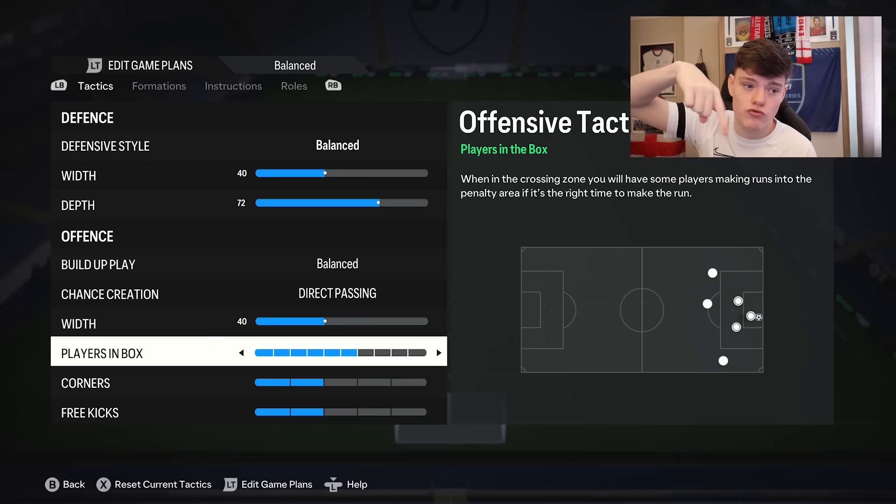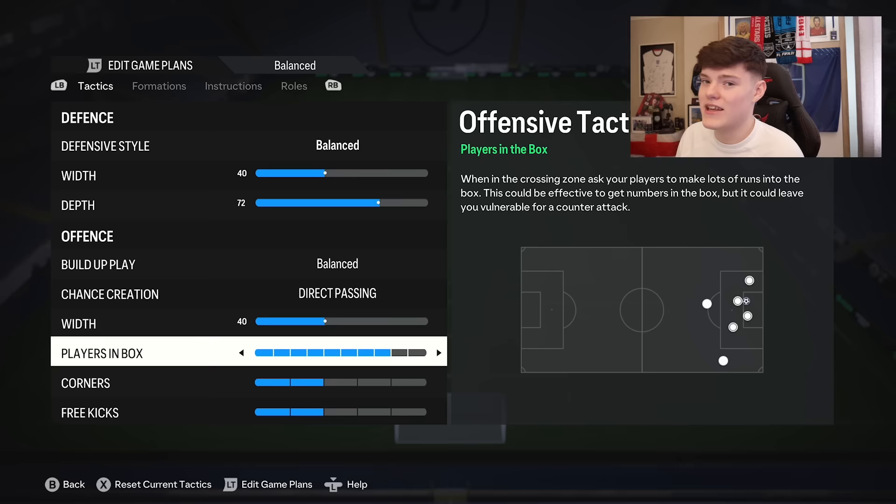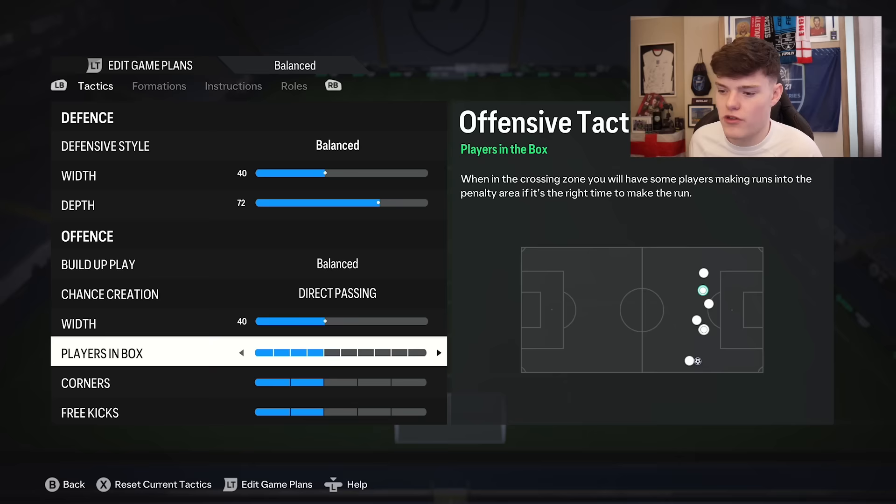Players in box is an important one. If you read the on-screen text, it changes based on the value. The prime for this is six — when in the crossing zone, you'll have some players making runs to the penalty area at the right time. If you're on eight, they're making too many runs and you'll be exposed at the back. If you come down to three, they're not even getting in the box. So go for about six — anything in and around that is quite good.